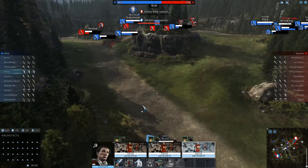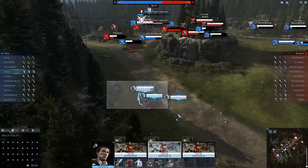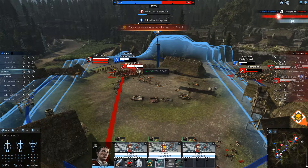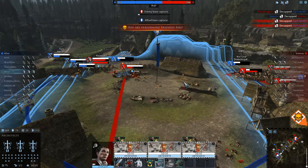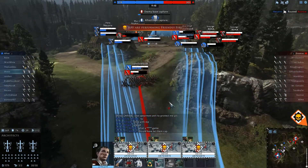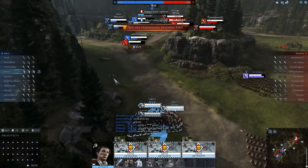Now I decided to go and help decapturing our base. The enemy also brought their Light Artillery in front of our base, which is also very smart. I think they provide direct fire support on our base, basically. But now they are being destroyed by cavalry — they did not bring enough spear units. I should probably stop this; I'm dealing too much team damage.